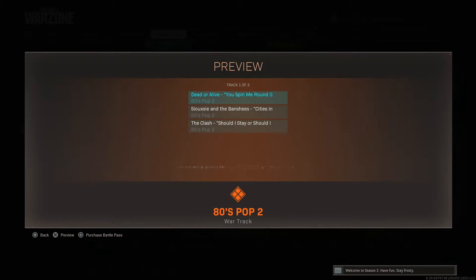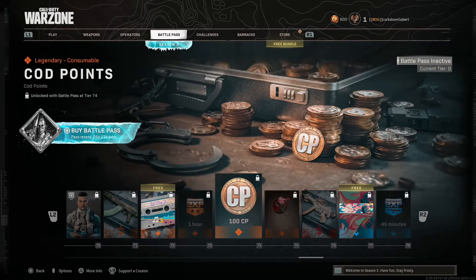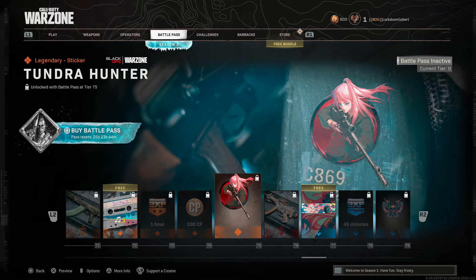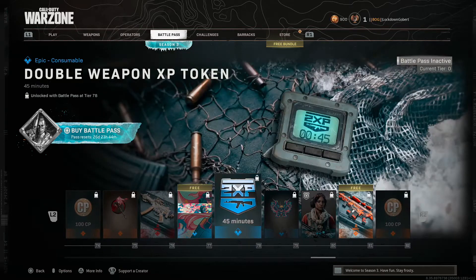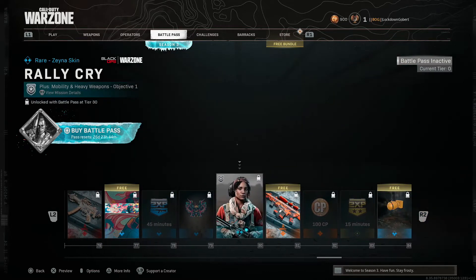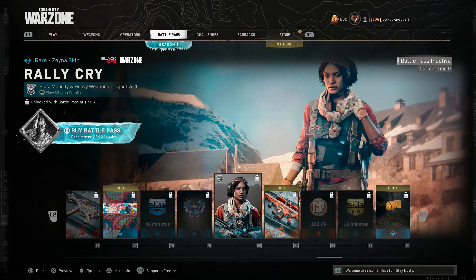This is the 80s pop - 'You Spin Me Right Round', 'Better Alive', 'Should I Stay or Should I Go'. More double XP, more COD points. Looks like a sticker or an emblem, not sure. This MP5 blueprint looks crazy.